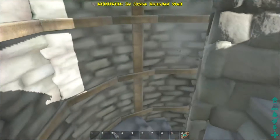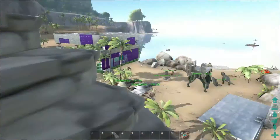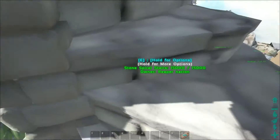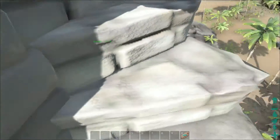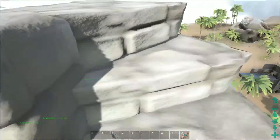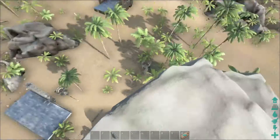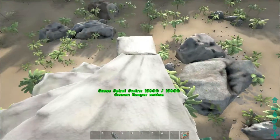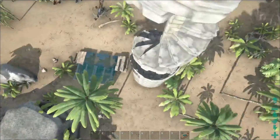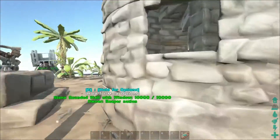There we go — and we're out of walls again. Look at this tower. How cool is that? You could literally make a big castle with giant towers now, all the way up. You've got the windows.